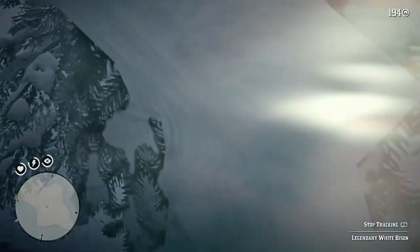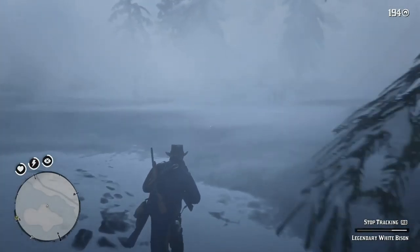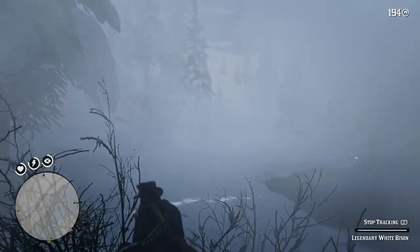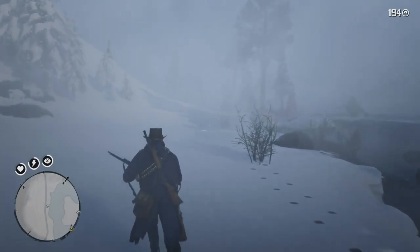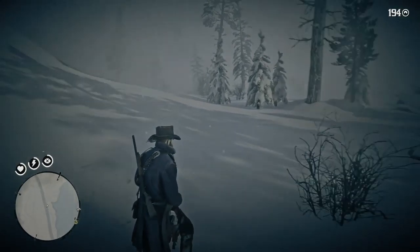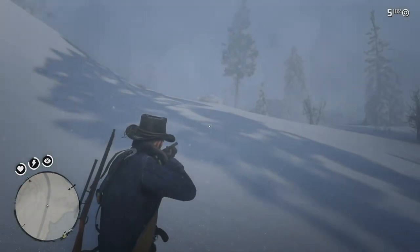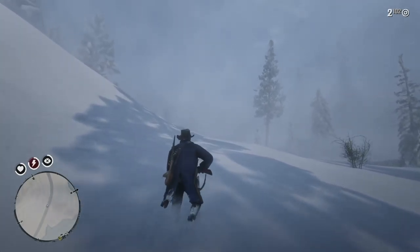It looks a way off, but not far now. I thought that was the white bison, so I continued to go after it and shoot. There is the white bison — I'm going to shoot at him. I hit him a few times, then he disappears over the ridge, and this is where things go a little weird.